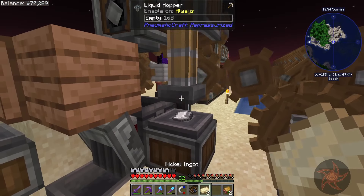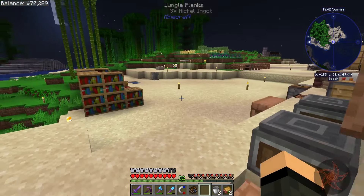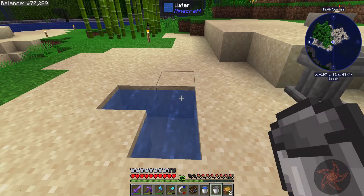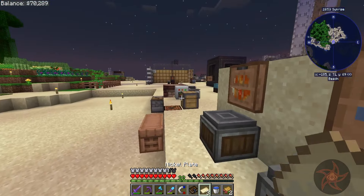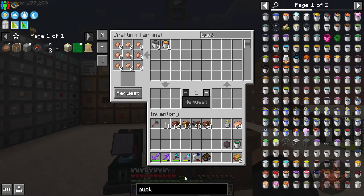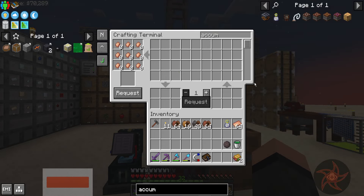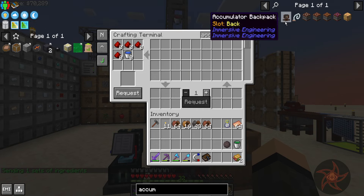Oh hey, it finally just got done. Sweet. And I was looking forward — I'm going to need a good amount of copper plates here soon. There we go, come over here, grab three. Grab our nickel plates. Medium voltage accumulator. Water buckets don't stack, so I have to do one at a time. I'm just requesting all three.